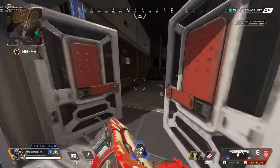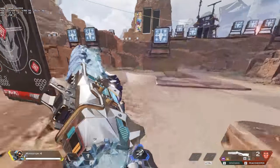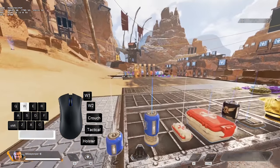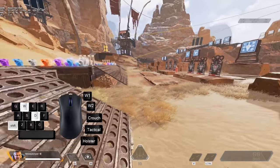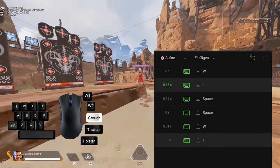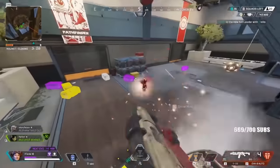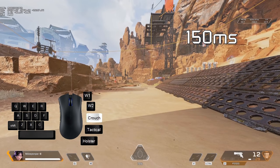First, let's quickly recap fate sliding and generic quick slide jumping and why they're not the same as a skip jump. Everybody on every input, using every legend, can slide jump just 150 milliseconds after a standstill if you have your weapons holstered. What fate added on top of that is starting a sprint while still in a crouch.